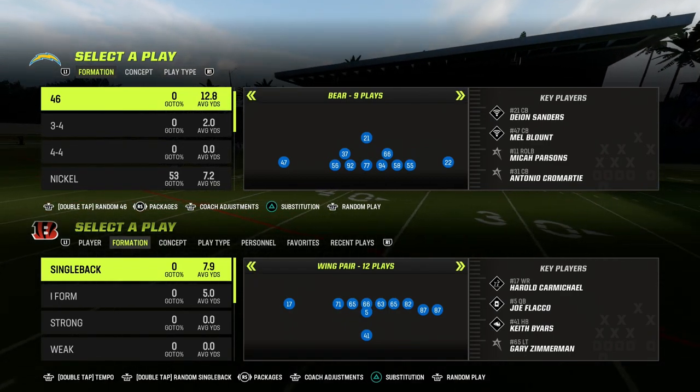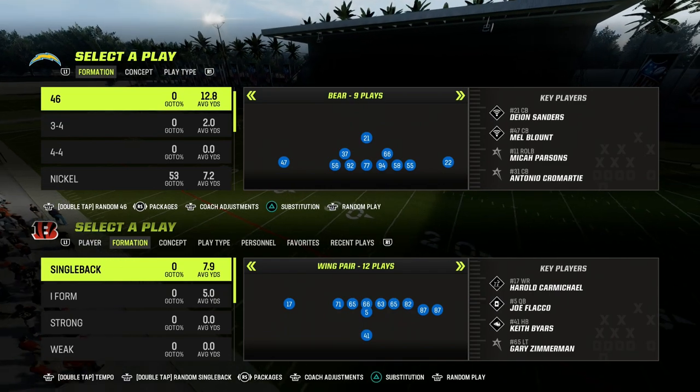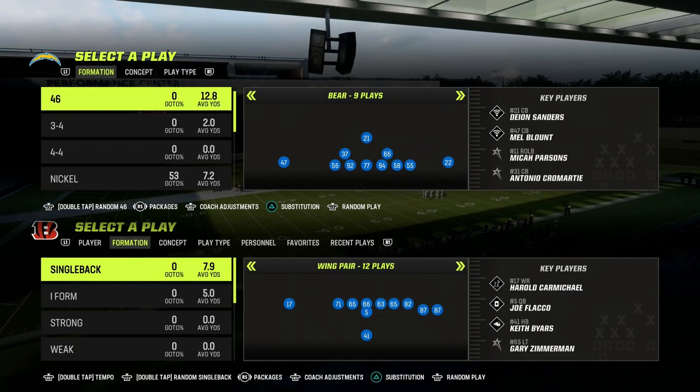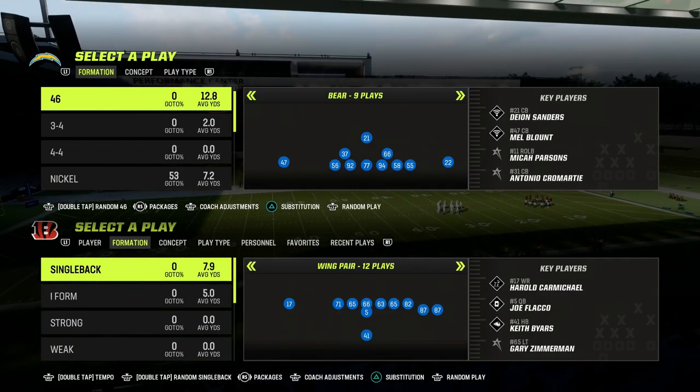We're going to be in the 46 defensive playbook. If you want to get my 4-6 defensive e-book, make sure that you join the Patreon. It's only $10 to become a member, and it's going to get you access to all of my Madden 23 offensive and defensive e-books.